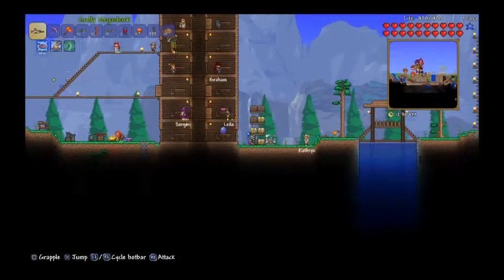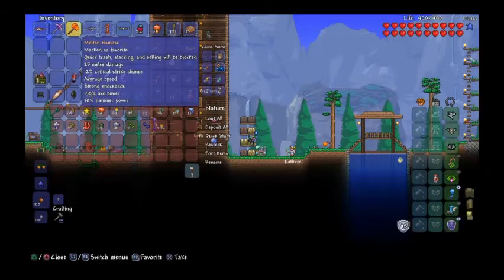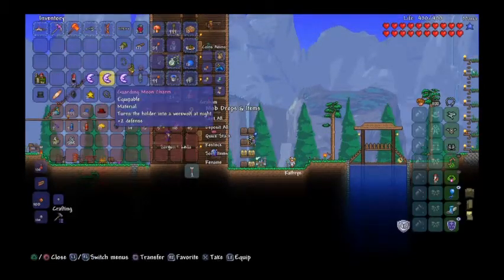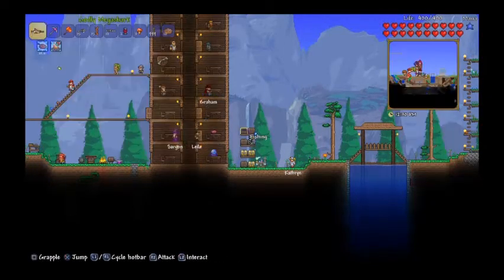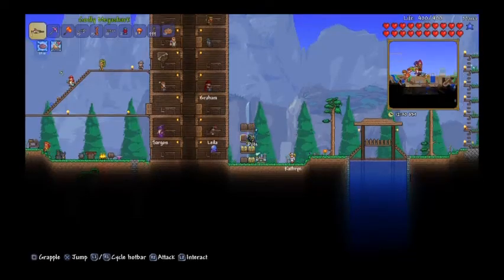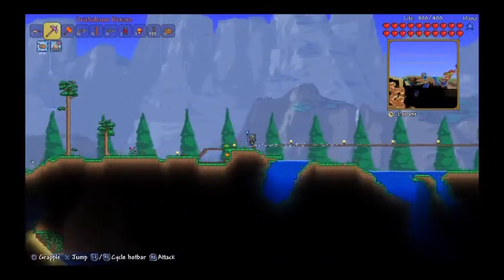The adamantite forge can't be found. Another character may have picked it up when visiting a different world to get the solution. That was unnecessary — could have just taken this character to buy it. Going to need a hellforge and 30 titanium, so will be back after gathering those.